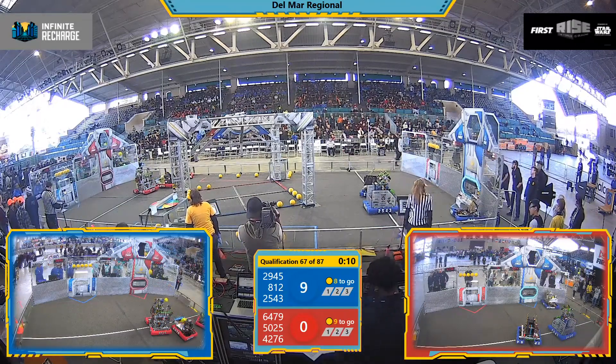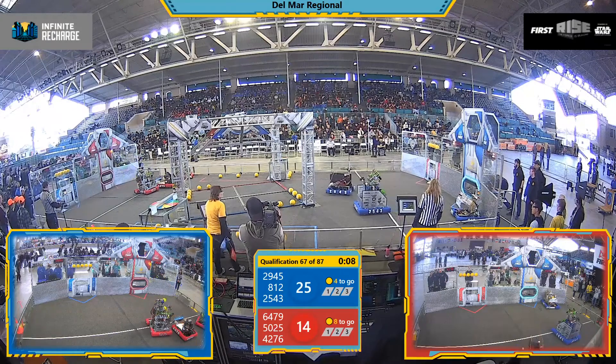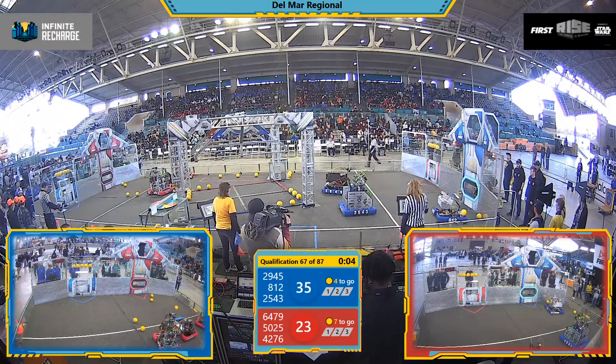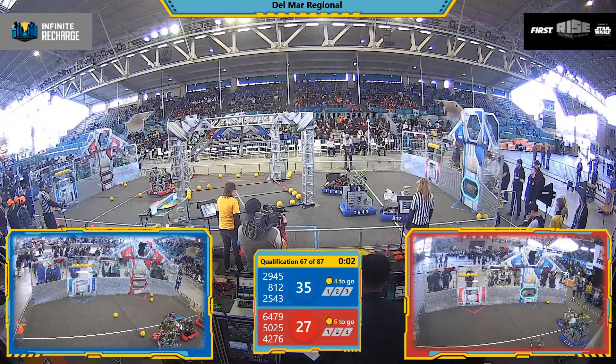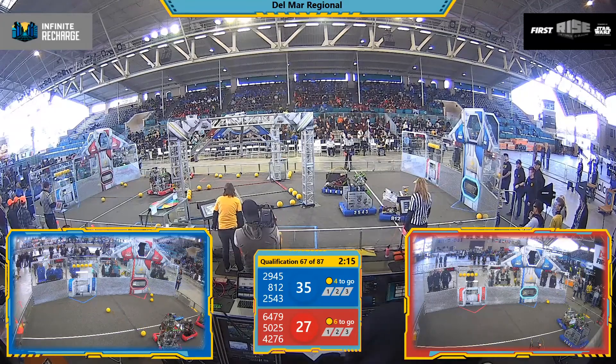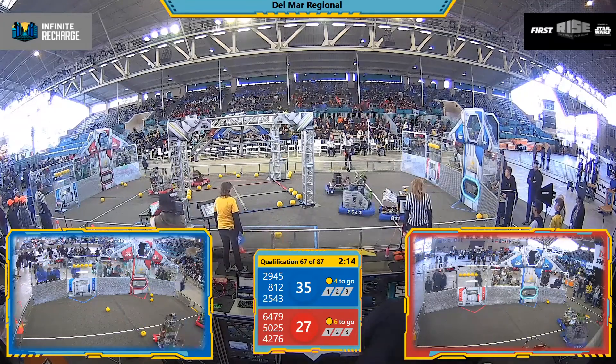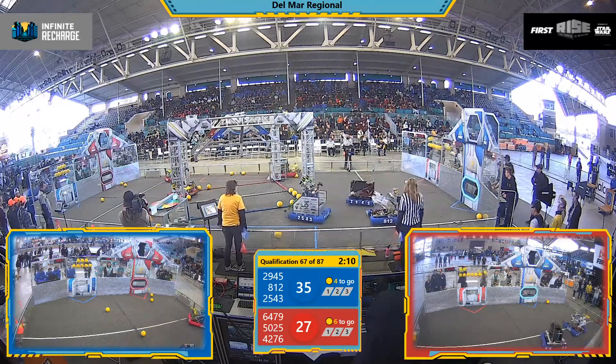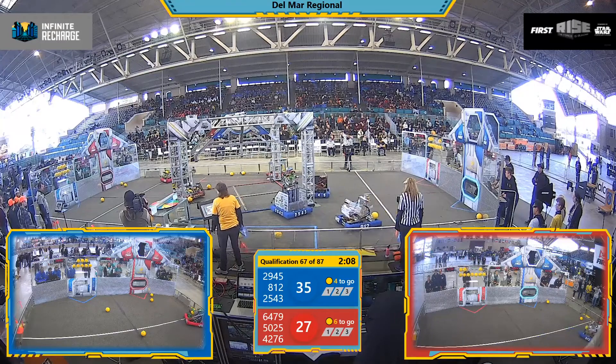Action quickly on the red side of the field as 3 or 4 make it into the outer port. 8, 12 moving across the field — looks like they just missed the outer port, but they do move off the initiation line. We have movement from all robots, so they'll get 15 points, 5 points apiece for moving off that initiation line in Autonomous.